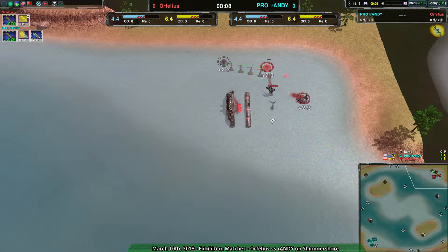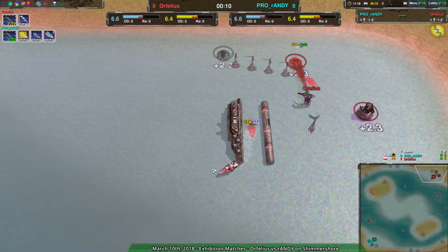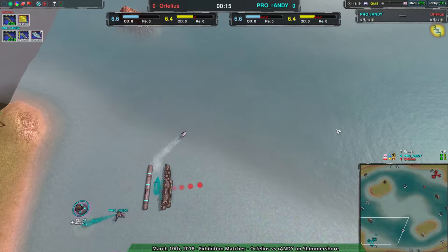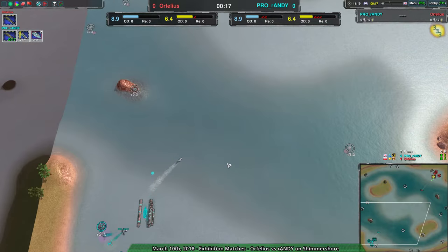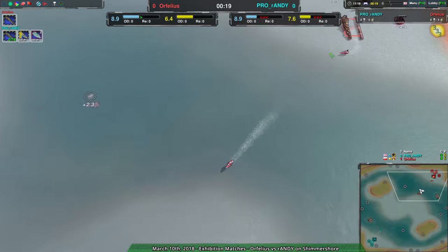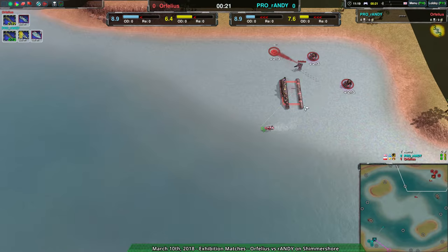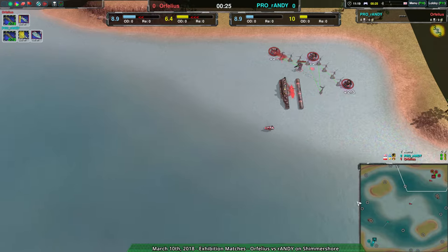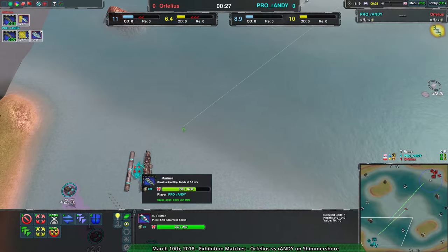Right out of the gate we're starting with cutters coming out from Randy and hunters coming out from Orfilius. This is the kind of thing we often see — hunters being used alongside cutters. We're also seeing a cutter and corsair combo, which is interesting. A sea wolf would actually work really well here.